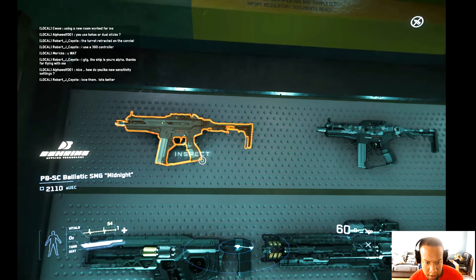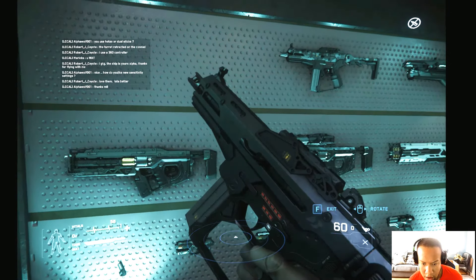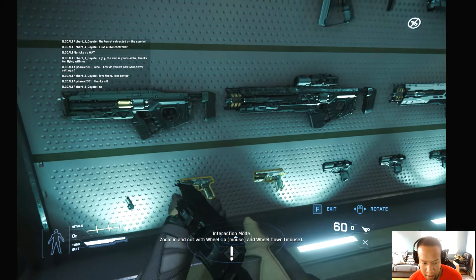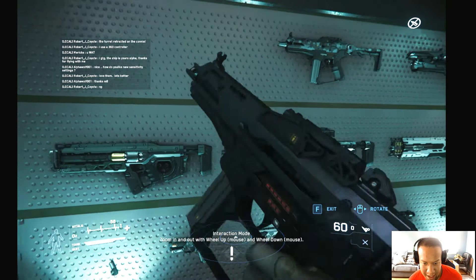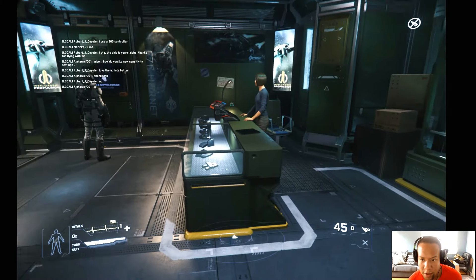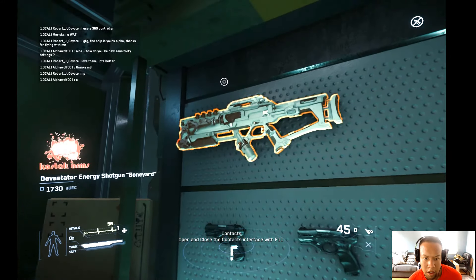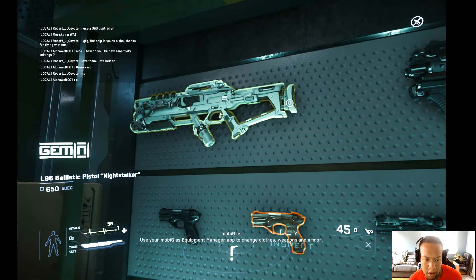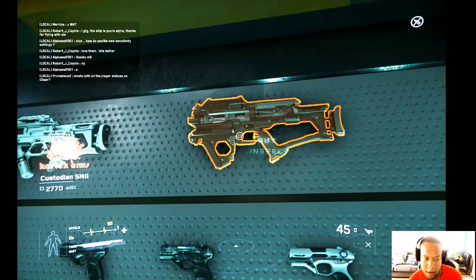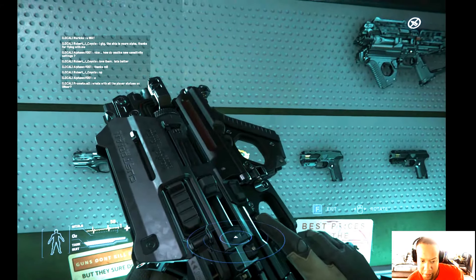I wouldn't mind getting that other gun since it's actually the same as my pistol. Is that somebody shooting? Alright, I just don't like the feel of it. Put that back. Now that was somebody shooting — what the hell was that? Hey lady, you know what that was? No? Okay. What is this? The Devastator — that's an energy shotgun, we don't want that. What the hell is an energy shotgun? This is the SMG — you know what, we may splurge on this.